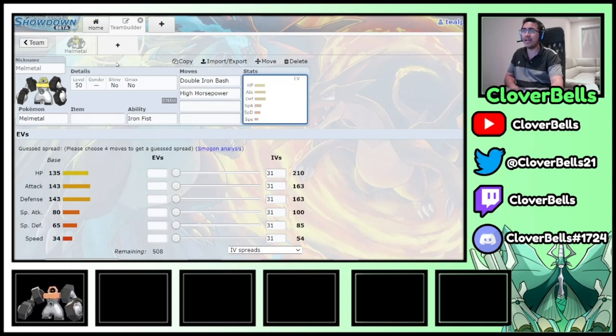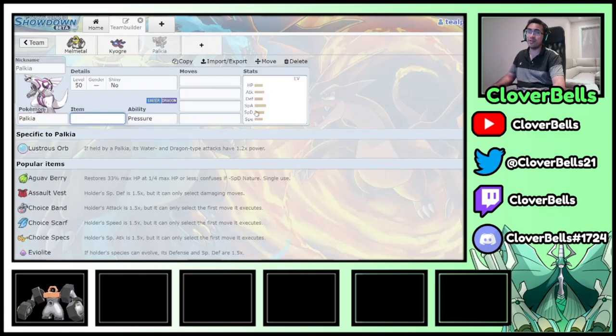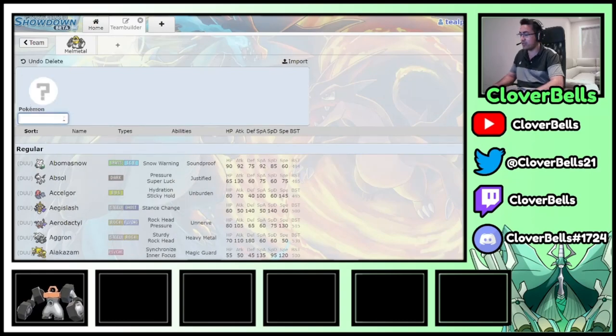You have to consider what Melmetal is weak to and how common that weakness is in the meta. As a Steel type, you've got a Ground weakness, and right now the best Ground type is Groudon. So I need to think about how I can help deal with Groudon with the rest of my team. I'm thinking either Kyogre or Palkia — take the Melmetal-Palkia route or do the Kyogre route. Both are very good options.